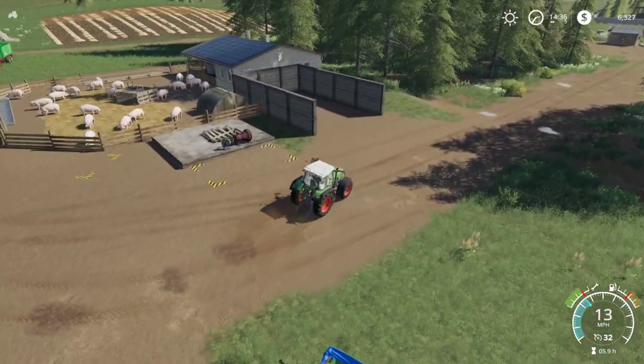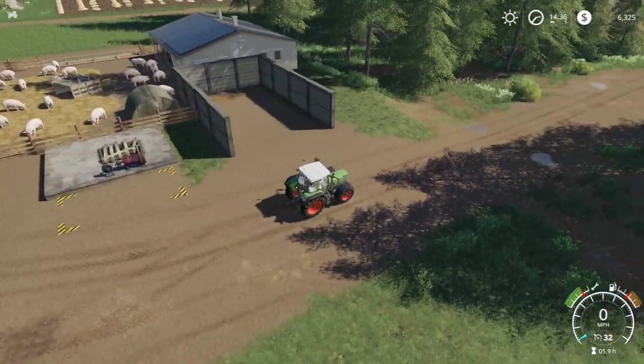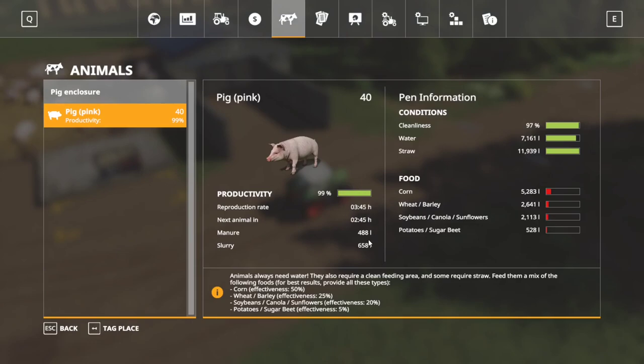If we get everything planted today before we head to bed, that'd be fantastic. But first, let's go look at our pigs. Look at this — every 3 hours and 45 minutes we're getting a new pig, which is essentially $1,000. Well, $900 for us since we pay $100 to have it delivered — but that's fantastic. We're starting to get a little bit of slurry, though nowhere near what we'd need to do a field. Productivity is 99% — the reason it's 99% is there's a little bit of dirt out there. We'll get that cleaned up once it gets down to around 50%.